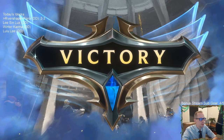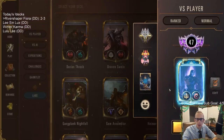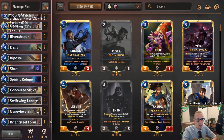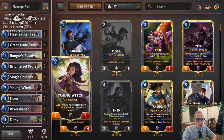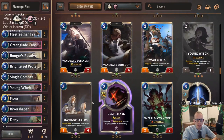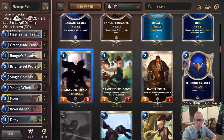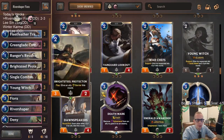So we were 2 and 3 with River Shaper Fiora. We were pretty close to winning that third loss, the fourth game. But our second loss, our opponent just had an amazing hand. Young Witch - it's really hard for a 1/1 to be worth it. Maybe War Chefs would be better as a 1/3. As I've said, this deck wasn't absolutely amazing before, but without War Chefs it's pretty rough. None of these other two-mana cards are that special. You really need something for that two-drop slot besides Bright Steel Protector.